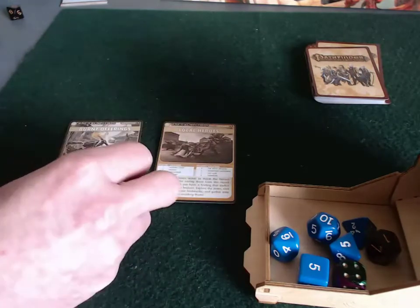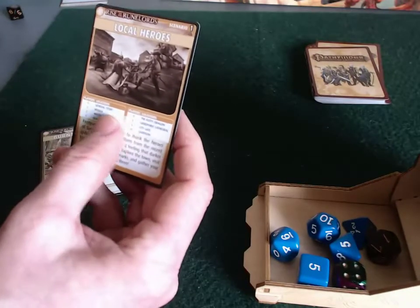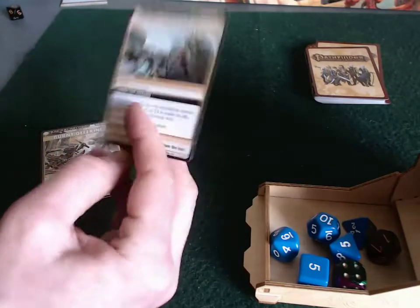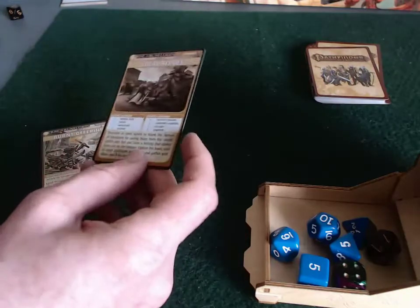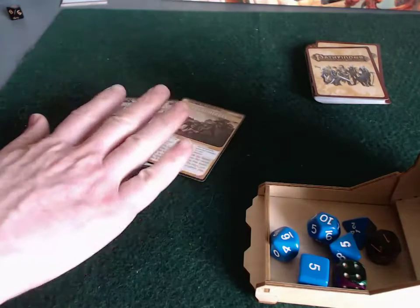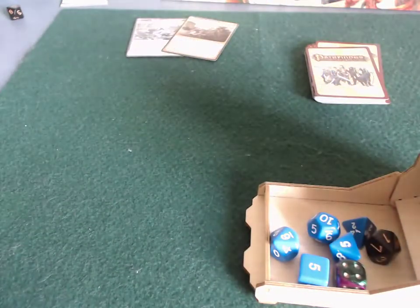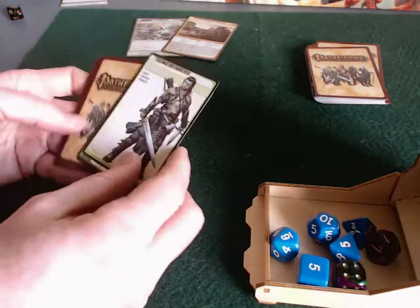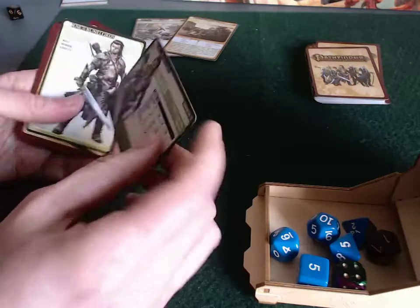The Local Heroes card is the thing where we get our locations from, and it defines our villains and henchmen. There are a couple of things to take note of there. But before we begin, we actually have some admin to do from the previous scenario. In the previous scenario, we earned a skill feat.